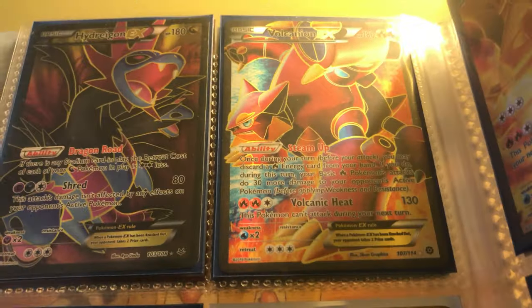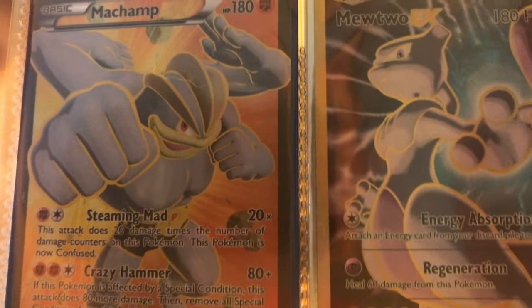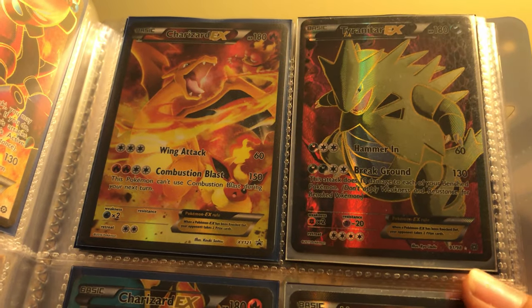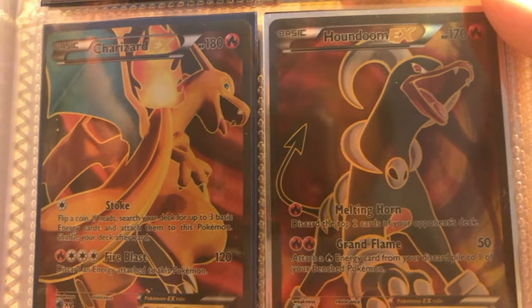Now here are the Full Art EXs. We have Full Art Hydreigon EX, Full Art Volcanion EX, Full Art Machamp EX, Full Art Mewtwo EX from Generations, Full Art Charizard EX, Full Art Tyranitar EX, another Full Art Charizard EX, and another Full Art Houndoom EX.